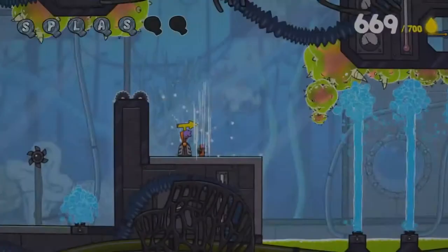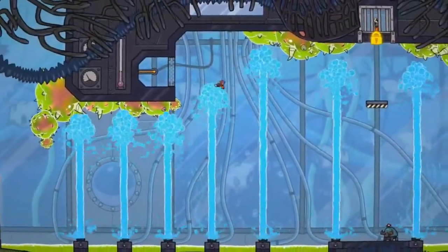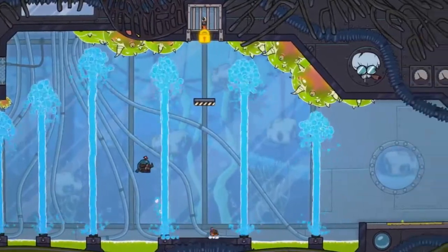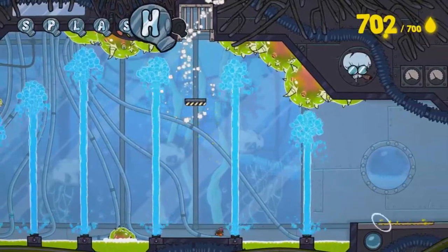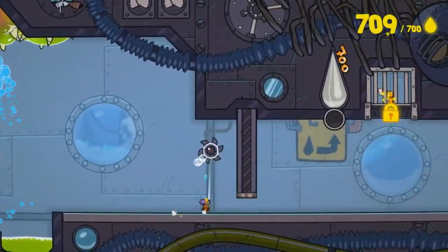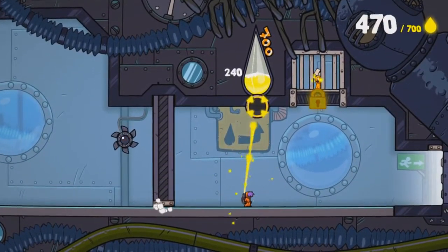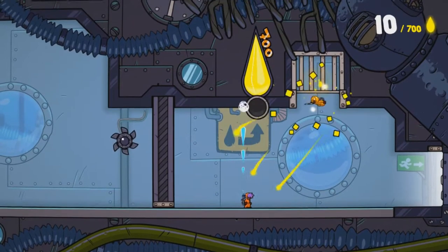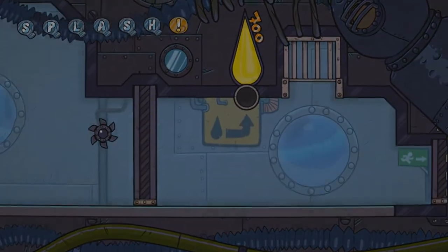You rescue workers, avoid hazards, and spray the floors and walls to make them do what you want. Stick ink lets you climb anything, bouncing ink makes you bounce, and water gets rid of any ink that isn't needed. There are only three things to paint with compared to Nihilumbra's five, but it feels more like streamlining than cutting content. I do sort of miss the icy and fiery inks, but you'll get plenty of juice out of the tools given, and considering the game's faster pace it's probably a good idea things were slimmed down.